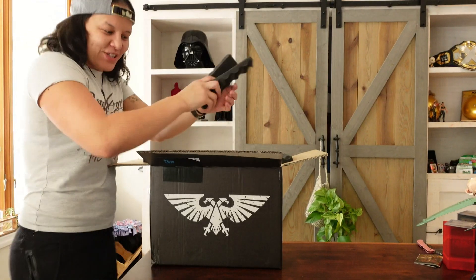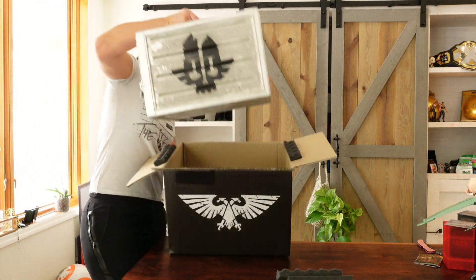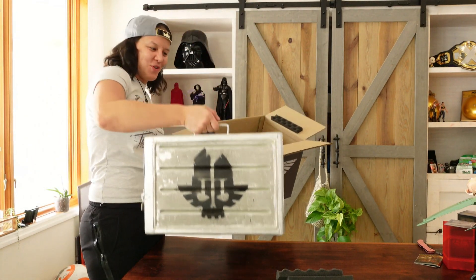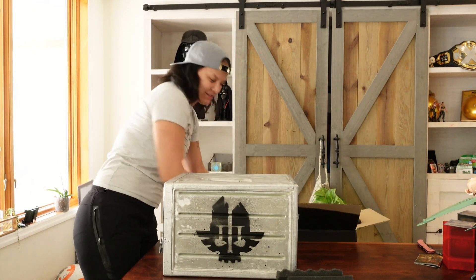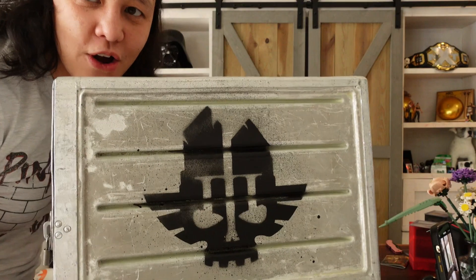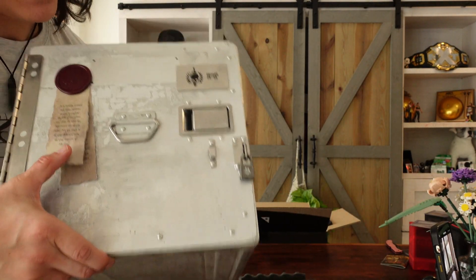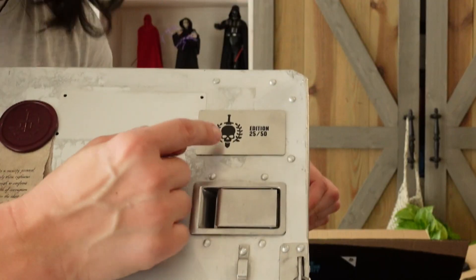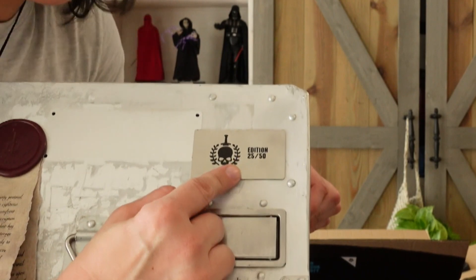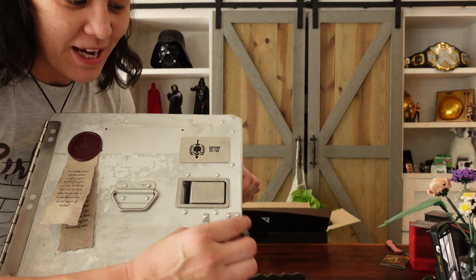Alright, and this looks like a metal box. Oh my word, so cool. Guys, this is a fully metal box. It's got the Dark Tide logo. Got some purity seal or something on there. Wow! You guys, this is number 25 of only 50. That's so cool. And it's locked, and there's a padlock. Is there a key?